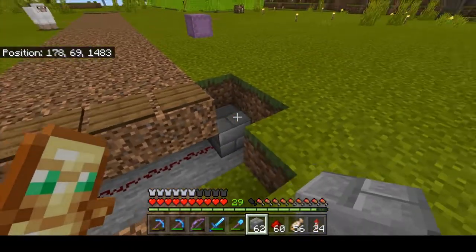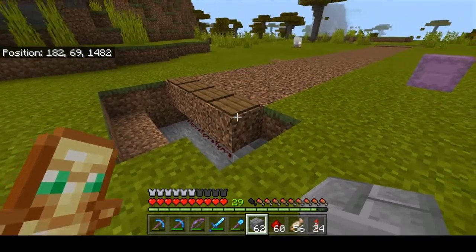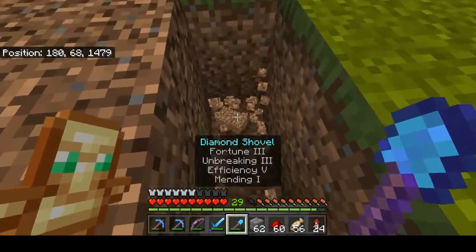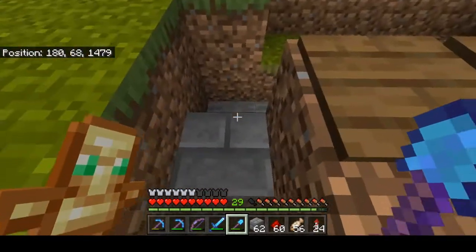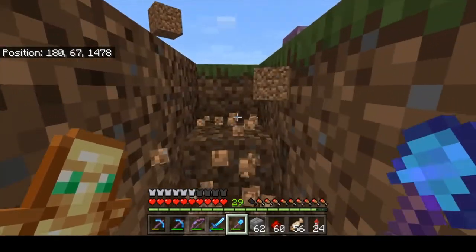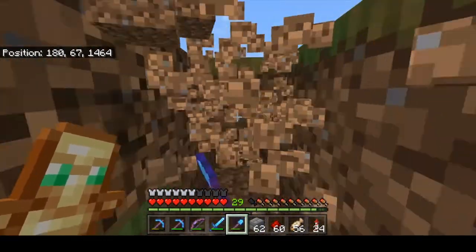Redstone generally travels for about 15 blocks and if you need to extend it, that's what repeaters are there for. We're gonna do the same thing on this side — get a way out under here — redstone on this side, and we put a block — any block will do — use that one, doesn't matter. So we're gonna be hidden underneath. Now we know that if you tread on that it turns your redstone on, puts the signal into this block.